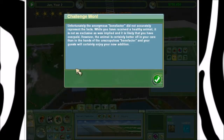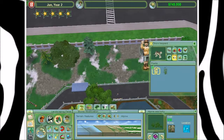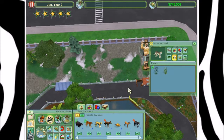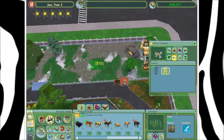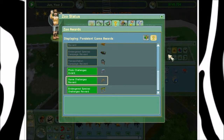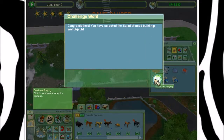Did they screw us over? Unfortunately, yes. The anonymous benefactor does not accurately represent the facts. It might be 10 grand that a lemur's worth, or maybe 7 — yes! Oh my gosh, yay! Game challenges were worth it! We got it! We got all of the challenge game stuff, all those themed buildings. Congratulations, you've unlocked the safari-themed buildings and objects. Oh my gosh, this is gonna be like a short episode, but because those two game challenges were really short, let's be honest.